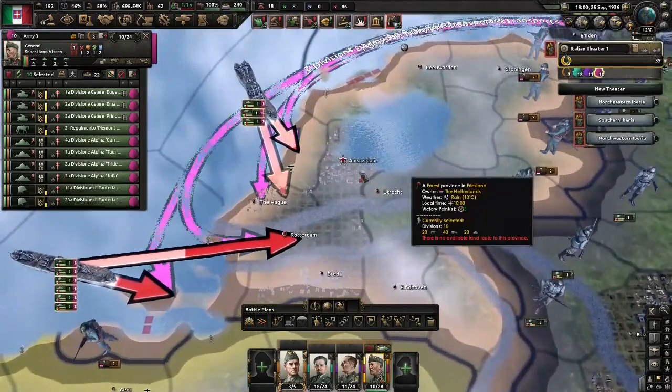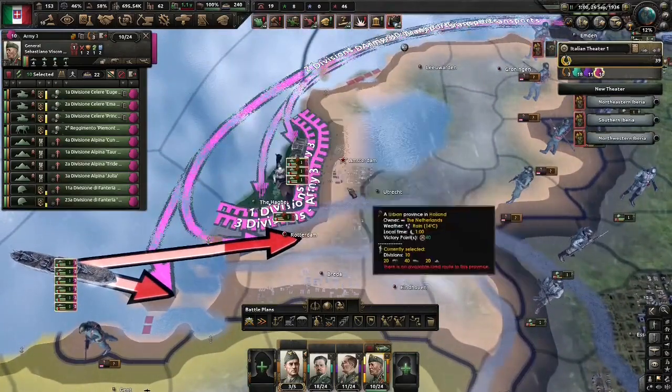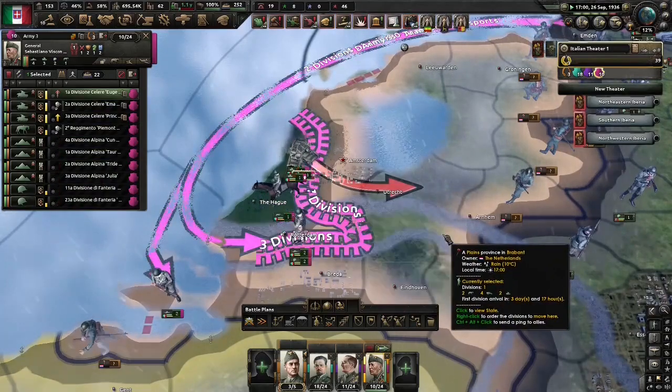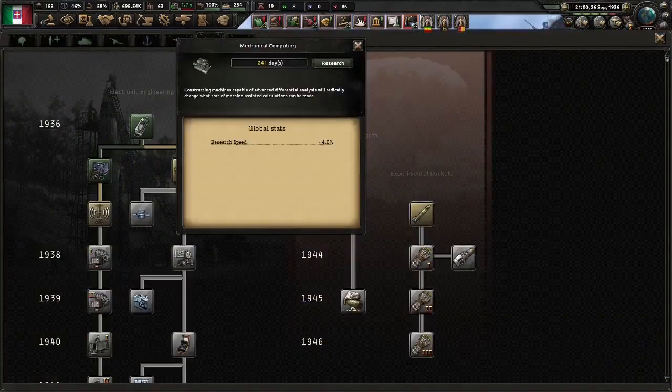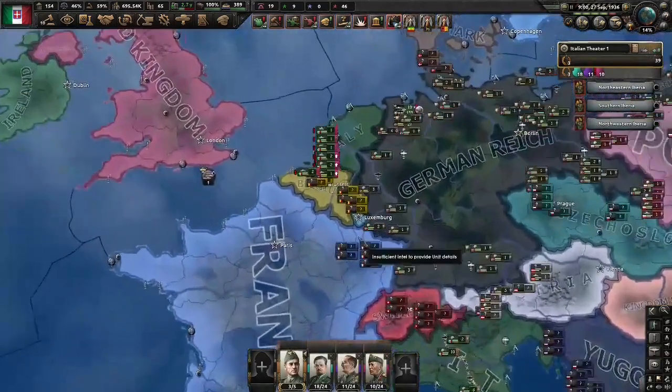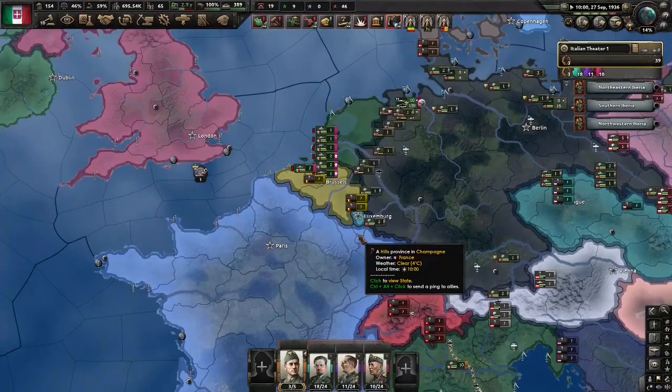Huh — Rotterdam is empty. Well, I stand corrected, but I can assure you in my practice game it wasn't. And there you go — that's the end already. Just need to unpause. Well, can't complain about something being easy, can ya?